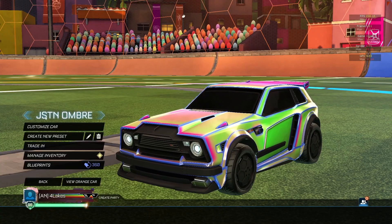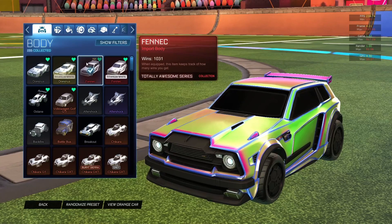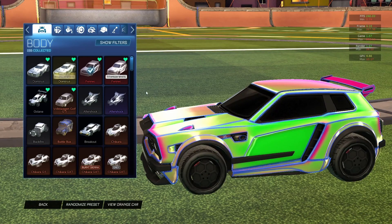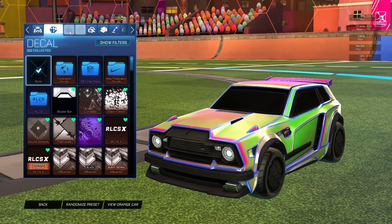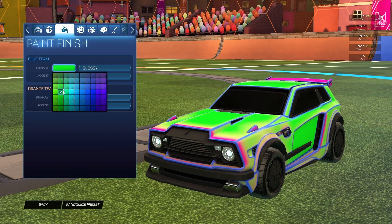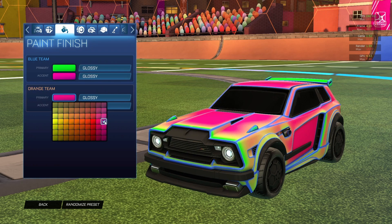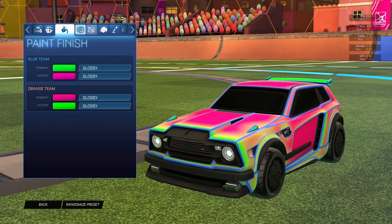The first decal is a normal Fennec which utilizes the Cobalt Ombre decal. It's a very rare decal. Here's the lime, the pink, and for the orange side it's basically just your first color. Yeah, I really like this decal.